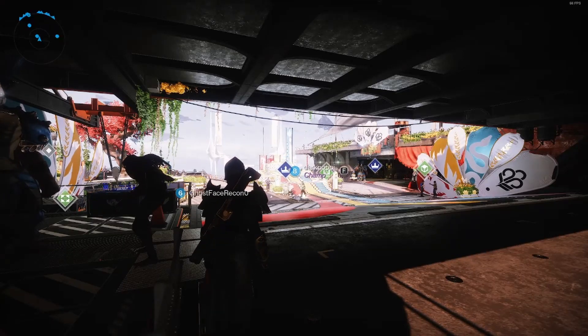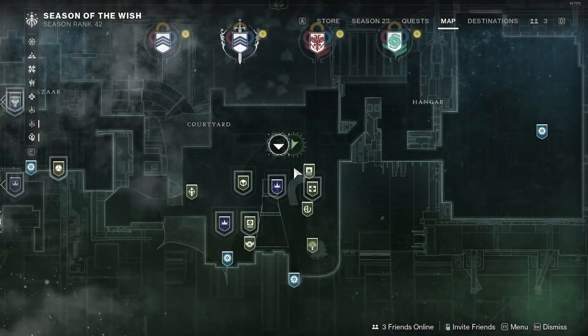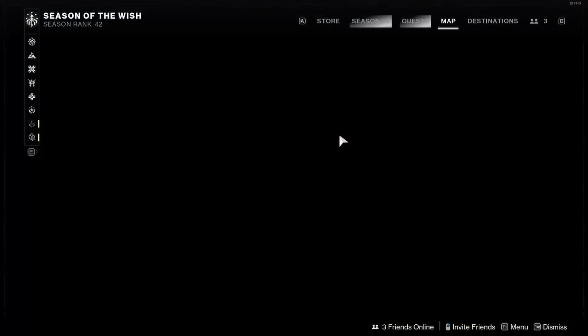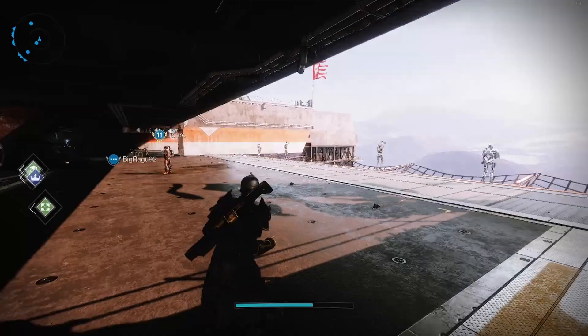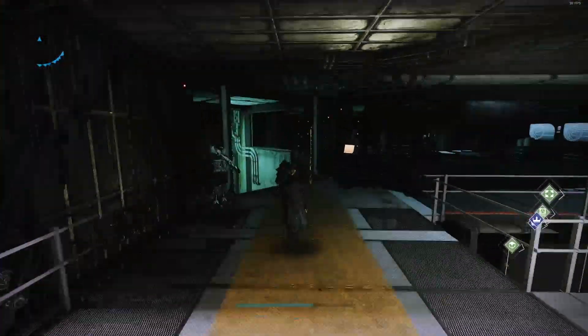Okay, so we're back in Destiny 2. Right now we are in the tower, in the courtyard, and we're gonna go to the hangar because Xur is here.